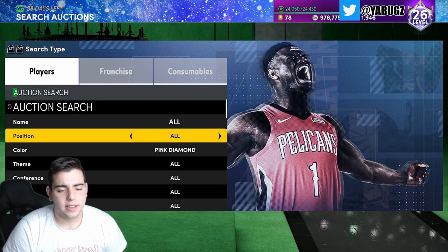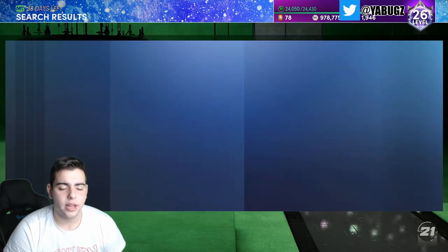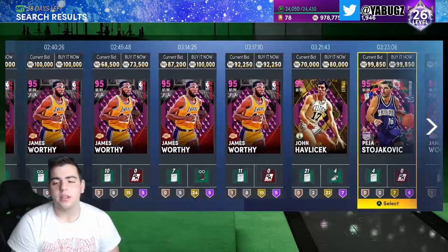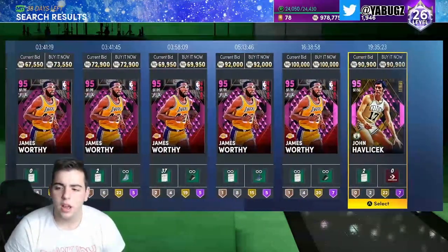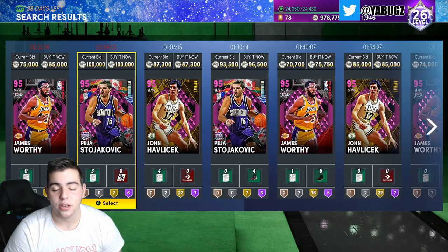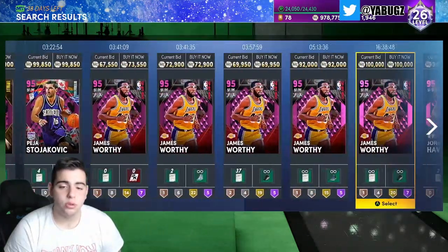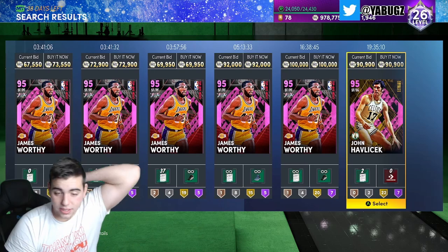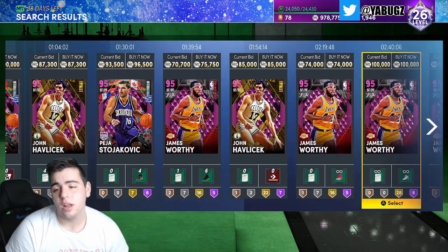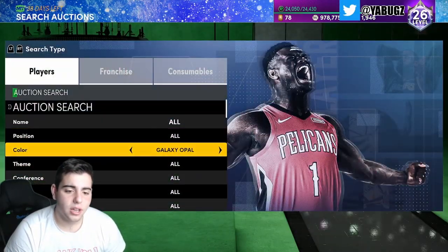Let's look at the small forward pink diamond. Kevin Durant actually didn't drop that much, but super high-tier cards like LeBron and KD did drop a little. I personally lost around 80k MT on my KD — I got him for around 420k and sold for about 370k. That's the one L I took. We're at XP level 26 now.